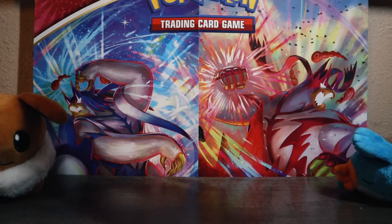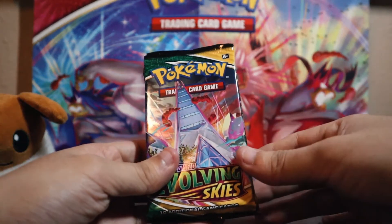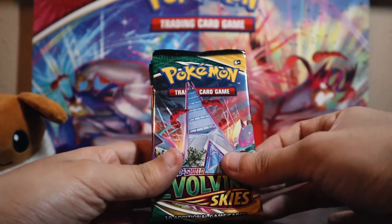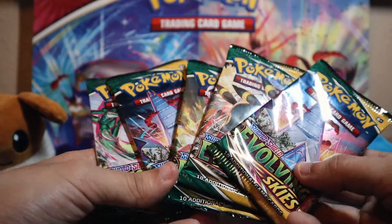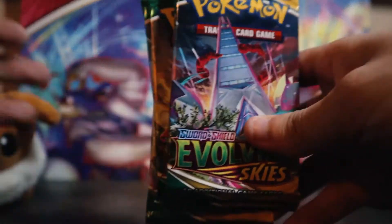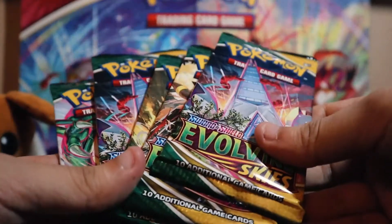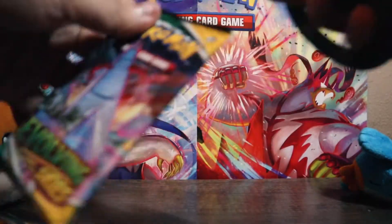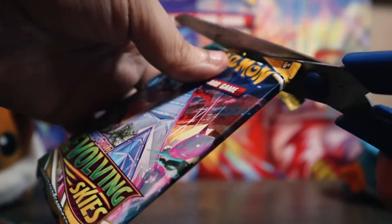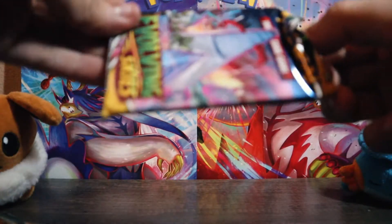But not today — today we have some packs available to open: Evolving Skies, that's right guys. I couldn't get my hands on a Build & Battle, but they did allow me to get some packs for Evolving Skies — five to be exact, out of a booster box. So maybe I'll be lucky, maybe I won't. Seeing as my luck with the Chilling Reign packs... I'm cutting them with scissors because these new packs are tough to open, so we can move faster.